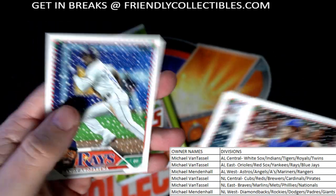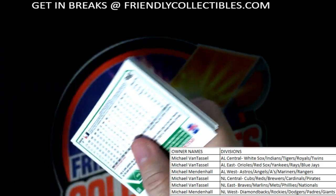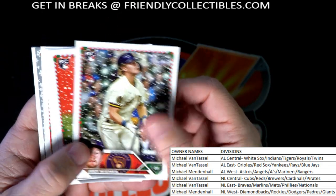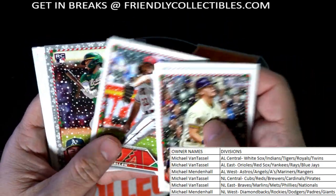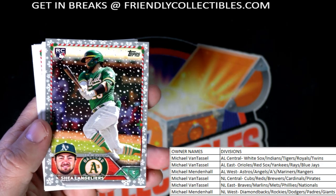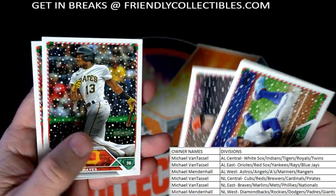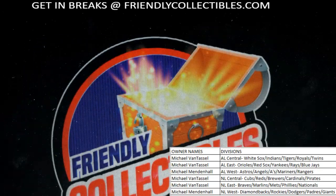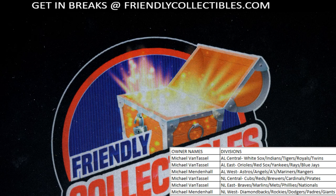That was good and we still got one pack left. At least we got that one spotted - maybe we'll get another one. Nice parallel border Shea Langoliers rookie, American League West, going out to Michael M. Alright, so anyway - Topps Holiday baseball, it's always a fun rip man. Nice little hit, a couple of short prints in there, and it's cheap - that's a fun break to get into. I just listed the next one up.